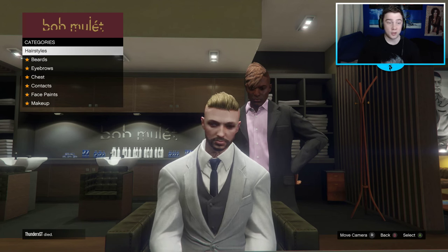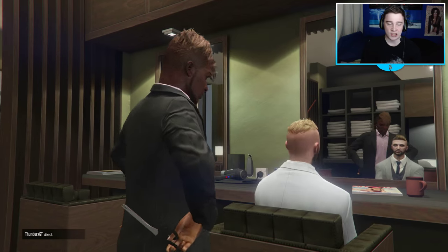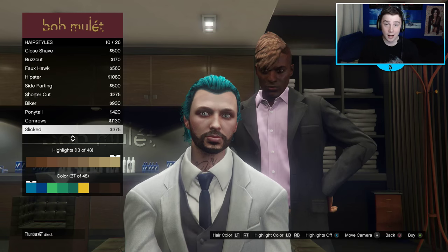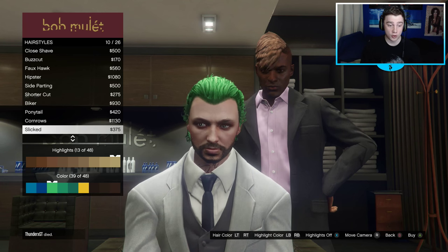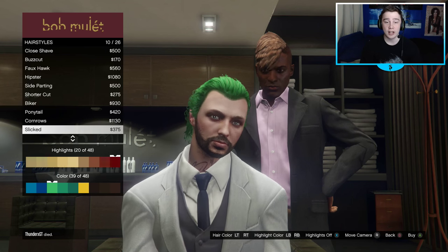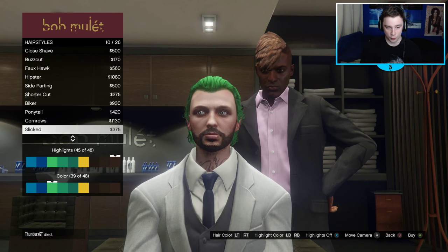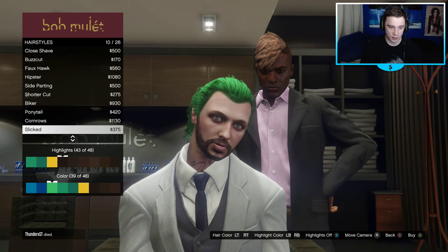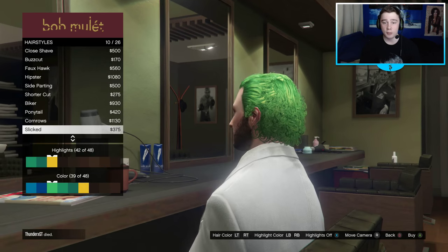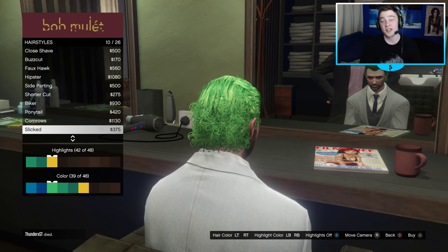To begin, you want to build the Joker's hair. Go on hairstyles and go down to select, which is $375 - massively cheap. You want to go through the colors of the hair and select the brightest green that you possibly can. Once you've done that, you also want to find a highlight - the highlight Aurora used was a yellow one. So you're gonna use the green and then have yellow highlights, and we're already starting to look a little bit like the Joker.